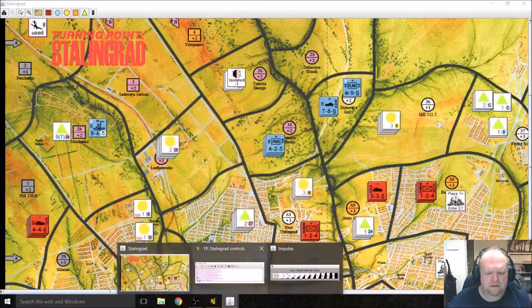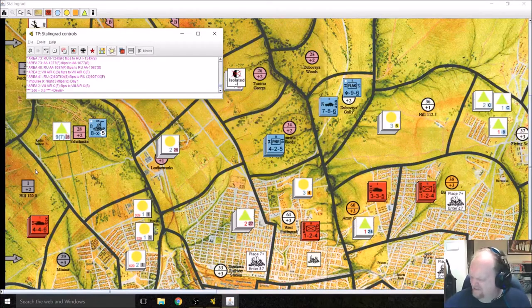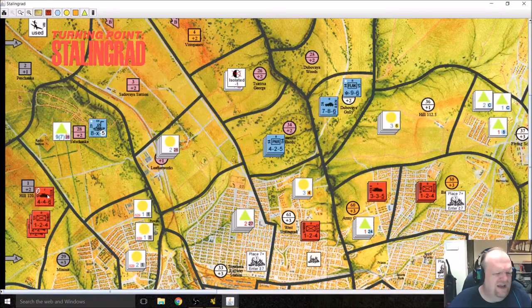We just have to remember that the first dice roll of the turn determines if the turn ends with the variable impulse — we need to roll equal to or less than the current impulse number, which we can't do on 2d6. We got a 9. I also have to remember that with any airstrikes, if the combined dice roll plus TEM is 13 or better it rubbles the hex. We got 9 plus 2 terrain equals 11, so it doesn't rubble the hex. But we did get 9 plus 9 which is 18, giving us 5 points of effect. The first casualty has to go to the highest defense unit.